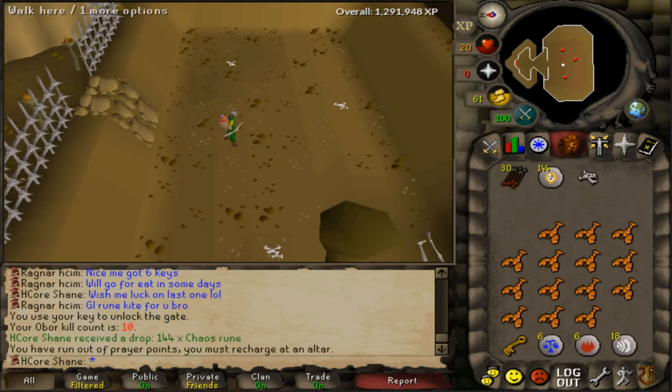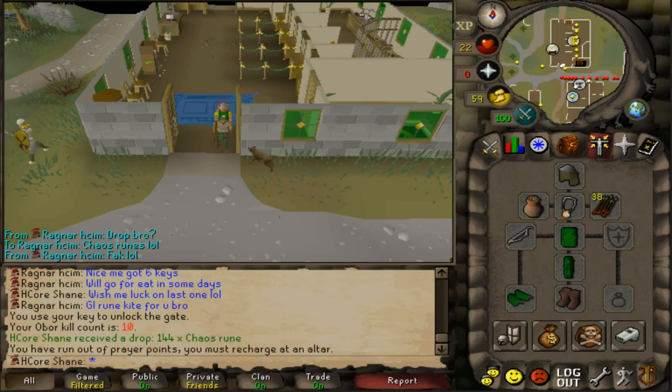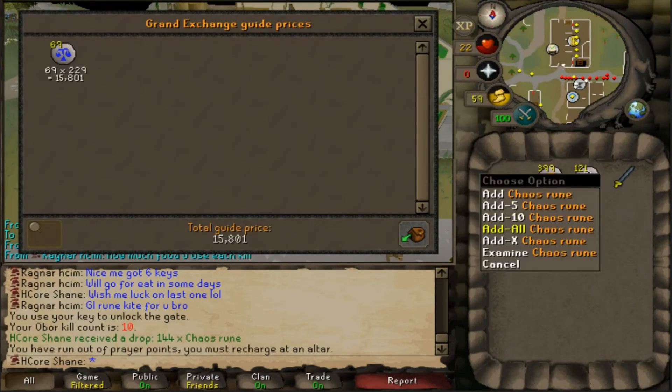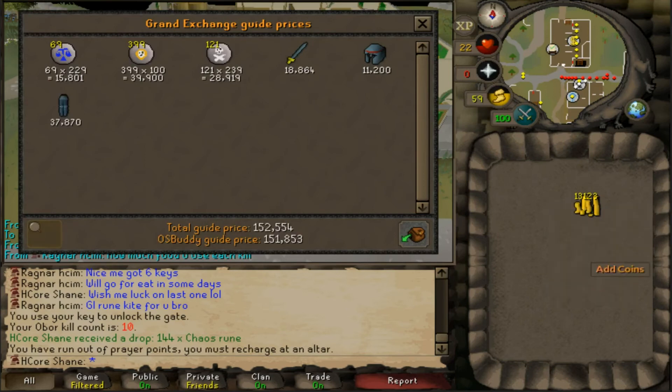I wrote down all the loot and basically what I'm going to do is pull it all out and price check it all — see how much we made off the 10 kills. This right here is all the loot from the 10 kills, and it looks pretty good actually. I just cannot believe I didn't get that kite or that helm — that's all I wanted. Let's price check this. It's actually not that bad — 165k.